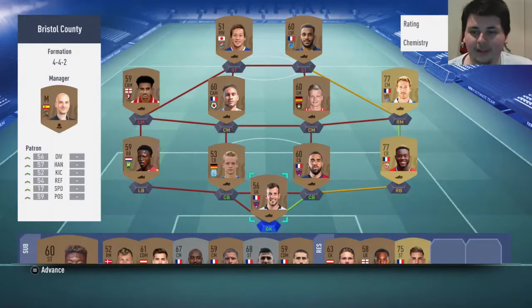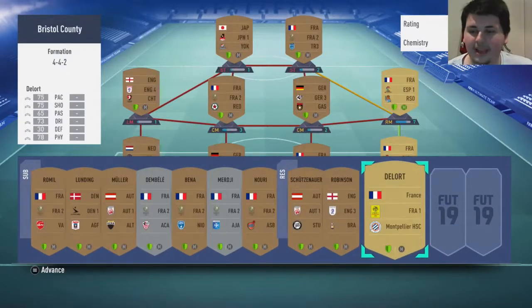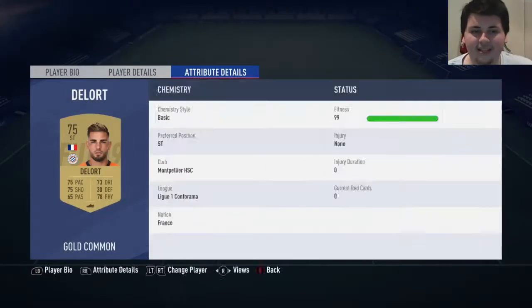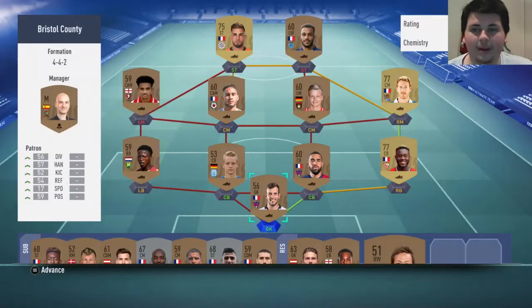We've got two La Liga players, and there we go - DeLort. That's actually good. He had a really good Team of the Season. That's going to help out a lot. We actually got a decent striker from the Ligue 1. That's not bad at all. So I'm going to rearrange this to get to 100 chem and I'll be right back.